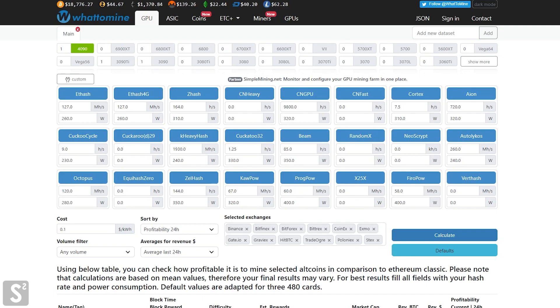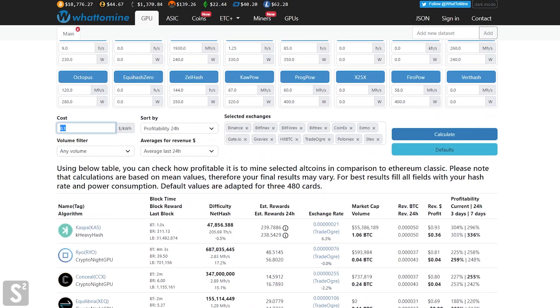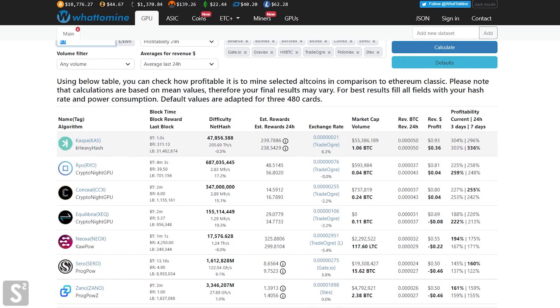GPU mining isn't dead necessarily — you can still make profits, but only on the 4090. Here on WhatToMine with one 4090 at a cost of 10 cents per kilowatt hour, we can see it's still profitable on Casper, with revenue of 93 cents and a profit of 36 cents. Ryo and Conceal have also been profitable on the 4090 for a while, though the probability and percentage of blocks is quite high on both of these coins.